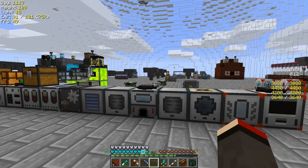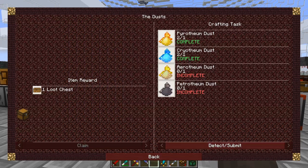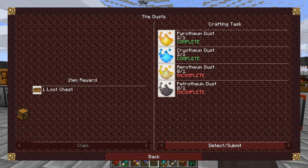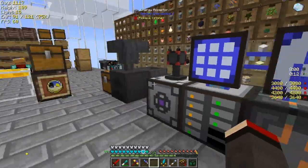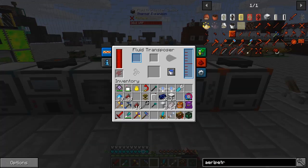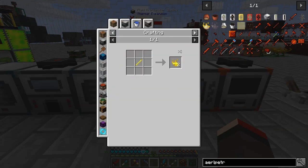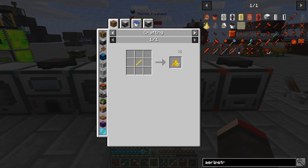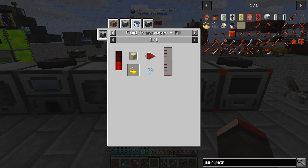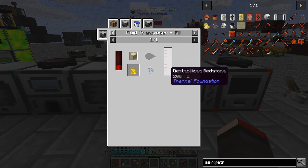Let's start with Thermal. I was looking at doing some dusts - erothium dust and petrothium dust. The recipe for that is basically redstone and nitra, but we also need some powders. We need blizz powder. We can make blizz powder from blizz rods, but we haven't got any blizzes. So we can put sand with destabilized redstone into a fluid transposer - that's 200 millibuckets, which is two redstone.